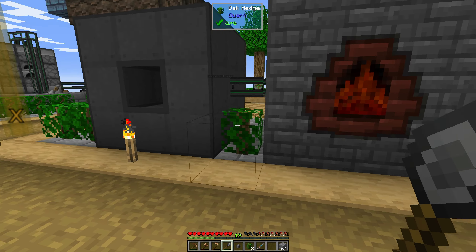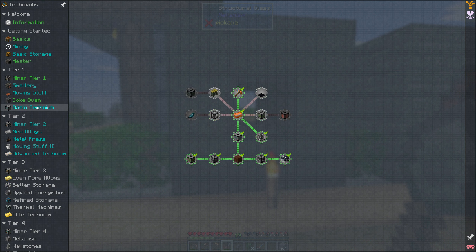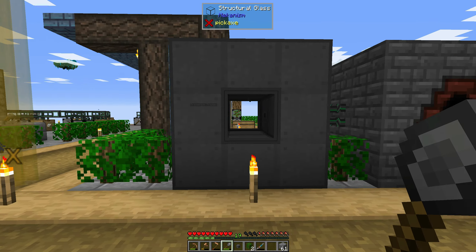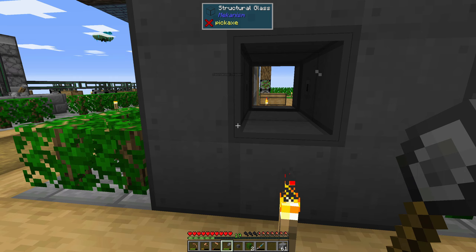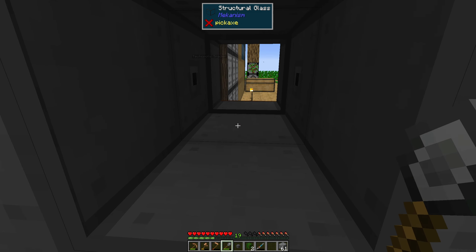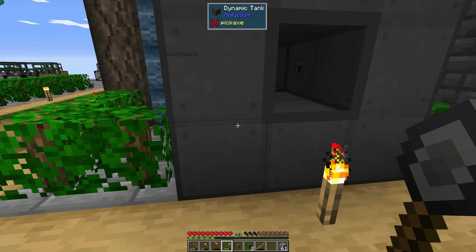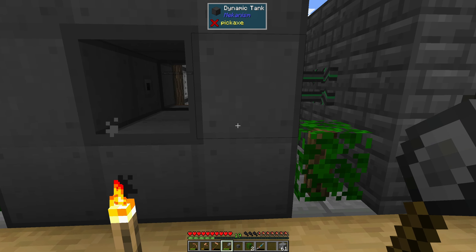Between episodes I went ahead and set up this - it was actually part of one of our quests. It was the Dynamic Tank, and I had no idea how Dynamic Tanks work so I had to look it up. This is from Mekanism. The smallest you can do is a three by three, which is what this is. You have to have the import and exports pointing towards where the liquid is. There's a hollow block in there and then these are two glass panes. I think it holds something like 12,000 to 16,000 millibuckets - basically 12 to 16 buckets of fluid.